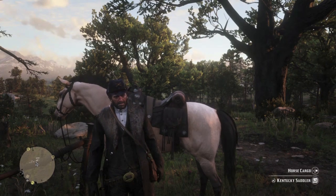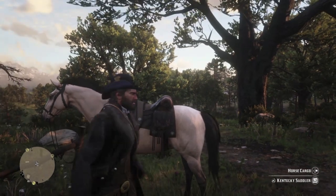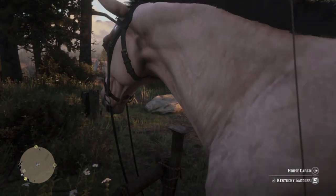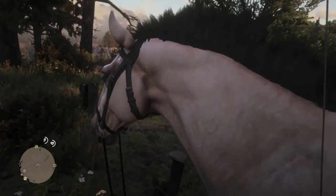Here's Arthur in chapter 2 with his buttermilk buckskin Kentucky Saddler. If you can get this horse, that also means you'll be able to get the gold Tennessee Walker and the liver chestnut Morgan. It will take a little effort on your part, so let's get going.